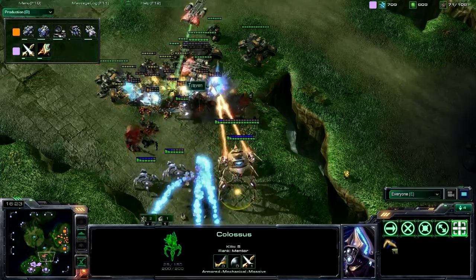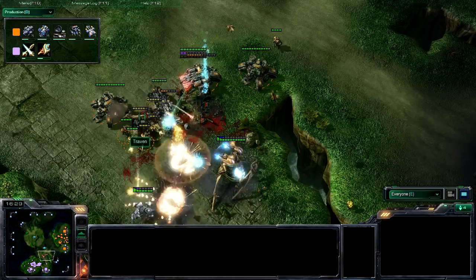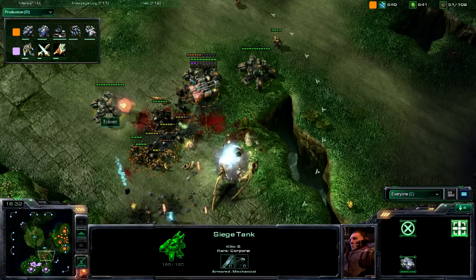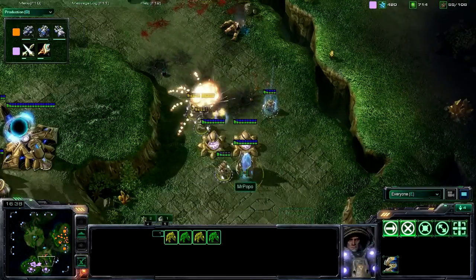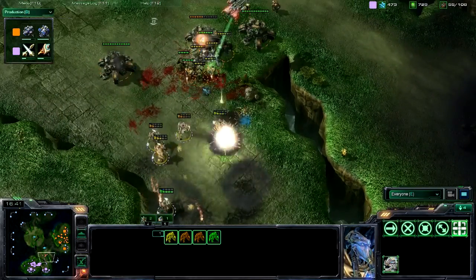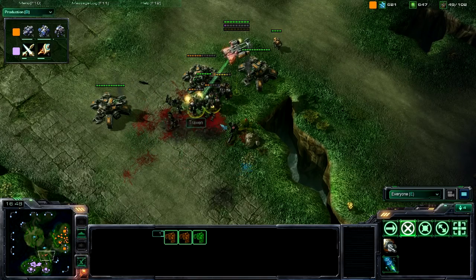These zealots here at the front are trying to take as much damage as they can, while these colossi in the back are trying to do as much damage as they can. It looks like it's going to be closer, but that colossus just gets taken out due to the tanks — six kills, three kills, and two kills — just sitting there at the back doing damage. These zealots are going to try to warp in but just don't have quite enough life.